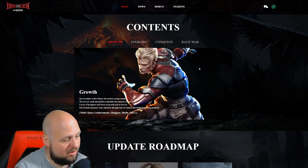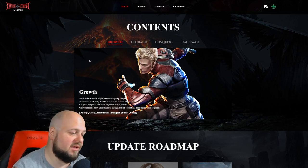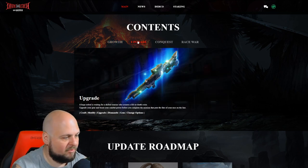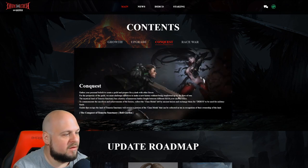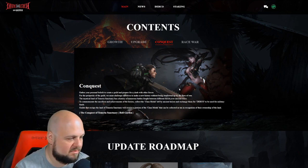In terms of some of the content, for leveling you have the field, quests, achievements, dungeons, bosses, and various battles. There are various ways to upgrade your armor and gear. For Conquest, you have a guild versus guild type system with the conquest of Temeria Sanctuary and Hell Garden.